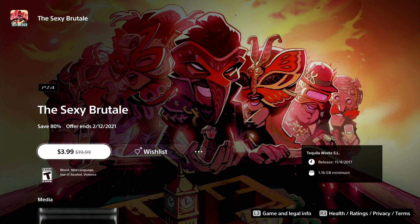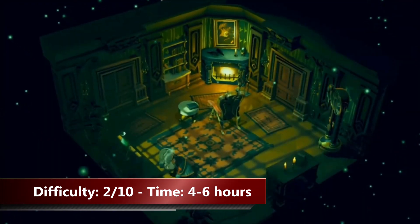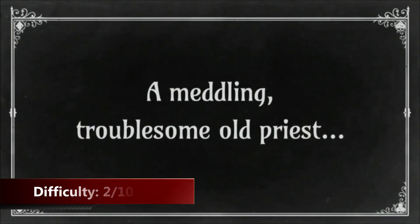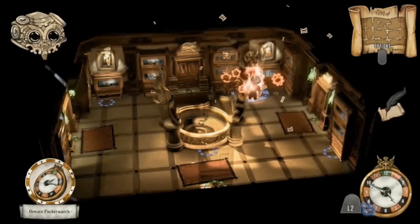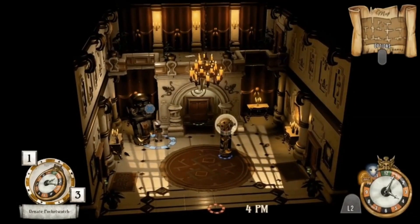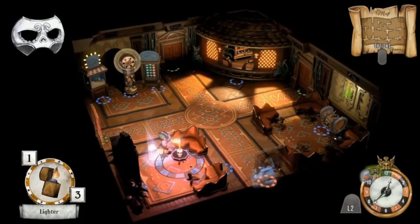Next one on my list is The Sexy Brutal. For just four dollars you get a very good adventure puzzle game. When it comes to trophies, The Sexy Brutal has a fairly straightforward list with most coming from natural progress through the game and gathering of collectibles. In case you get stuck I have two videos on my channel — one walkthrough and one collectible guide. For the collectibles, no worries, none of them are missable. Simply load your last save after beating the game and start searching for the ones you missed.